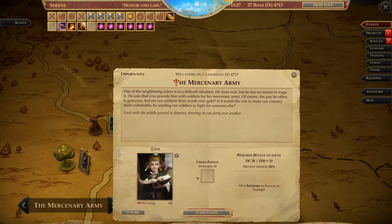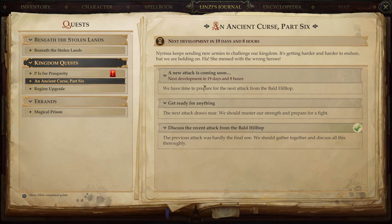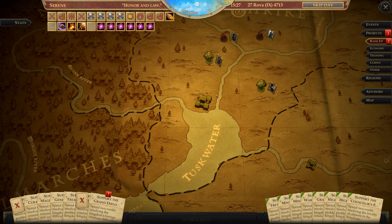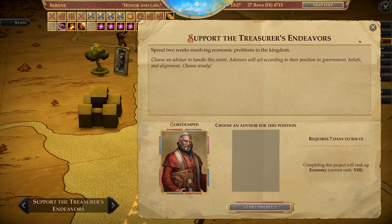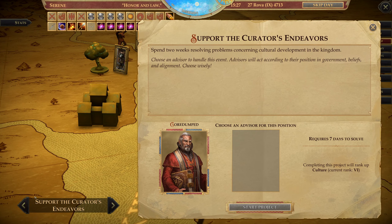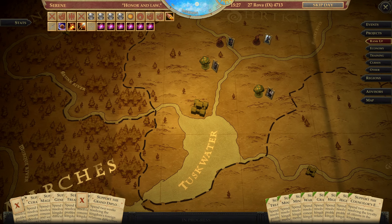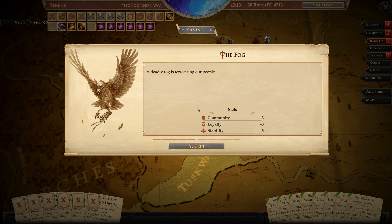We have 19 days. I can maybe push it and get another rank up here — we're going to go down to 12 days remaining, it should still be fine. Rank stats: 8, 8, 7, 6, 7. Go for you. Deadly Fog again. Two days passed — it was enough for me to get all of this negative stuff.